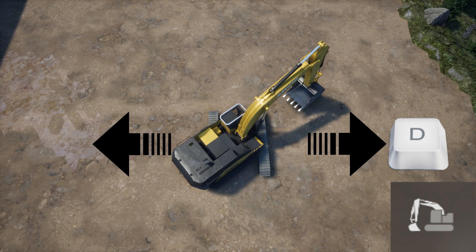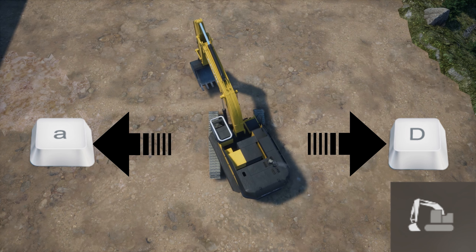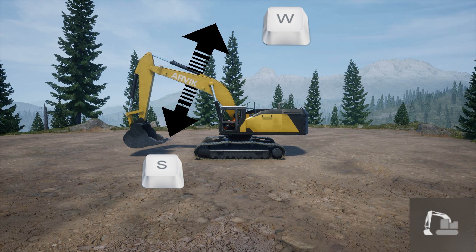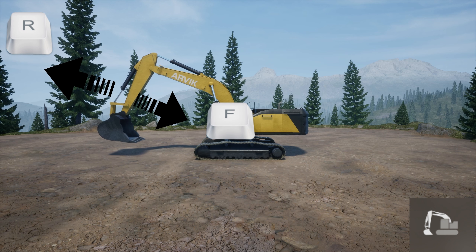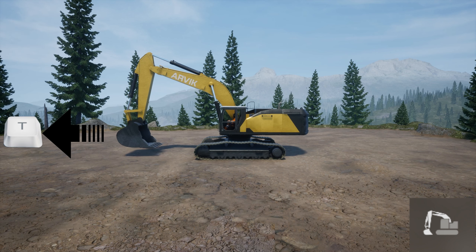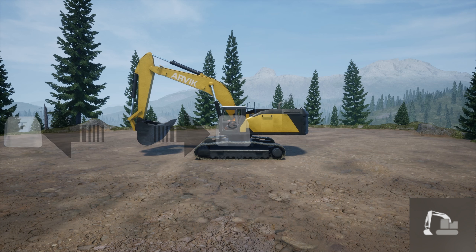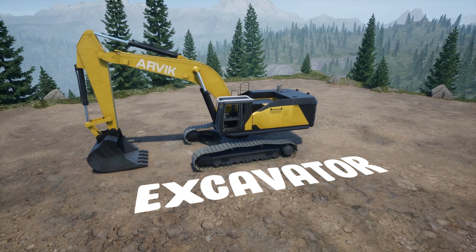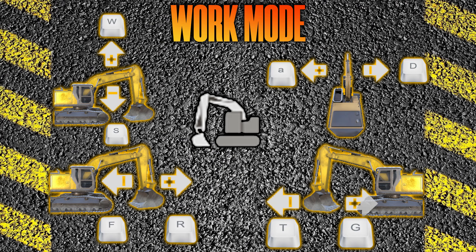Turning right should now be D and left should be A, as long as you're in boom/arm mode — and your tracks will not move. W goes up, S goes down. R goes out, F goes in on the arm, and T curls out on the bucket while G curls in. That's everything for the excavator. I have a cheat sheet so you can pause the video and set your keys — here's the drive mode and the work mode for the excavator.